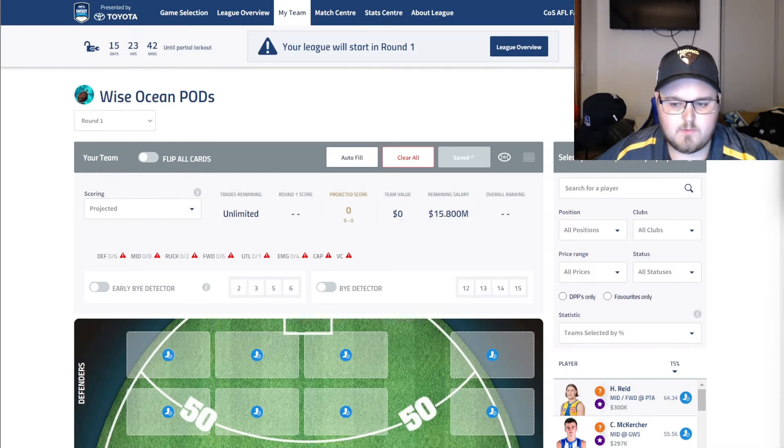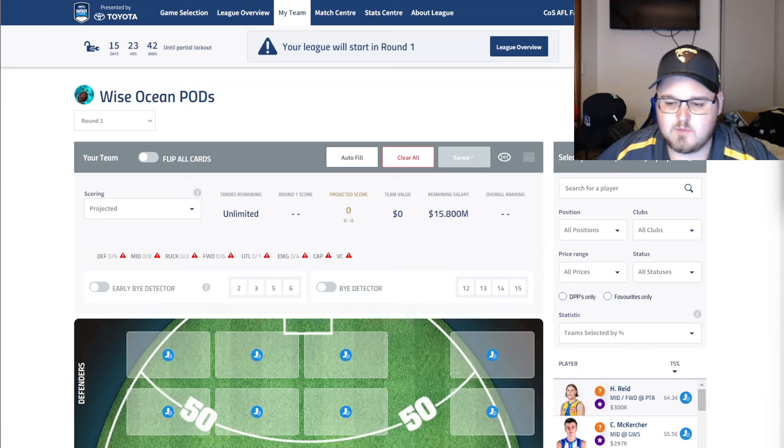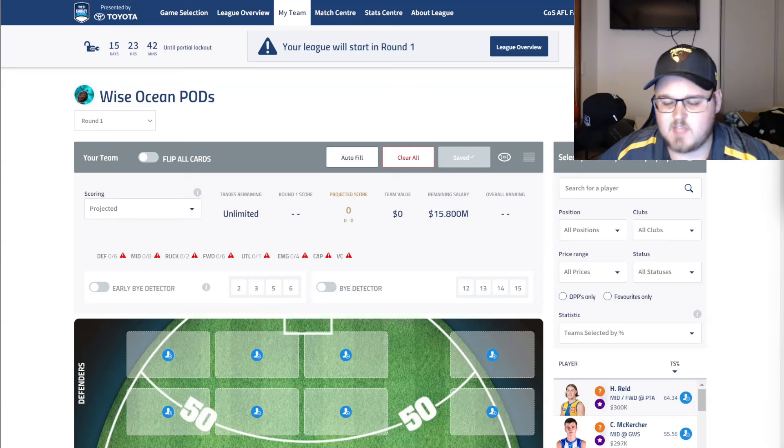We're here on the AFL Fantasy website, and before I get stuck into these match sim reviews, I really just wanted to touch base with my main takeaways from these match simulations. There can be a lot of funny business with these match simulations — lots of absentees, different game times, and different roles happening — so I don't focus too much on them. But there are a few key takeaways. The first is really focusing on the role that players have, the ones we're considering, making sure they've got the role we've been talking about all preseason — sort of like a Peyton Young. Does he really have that midfield role?